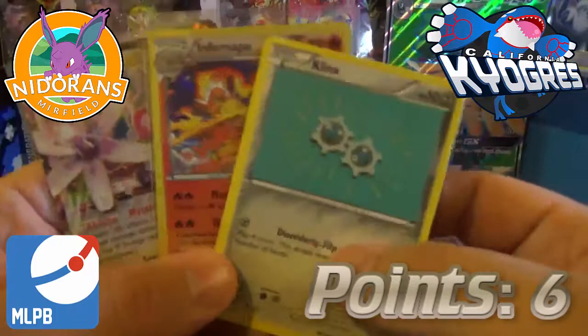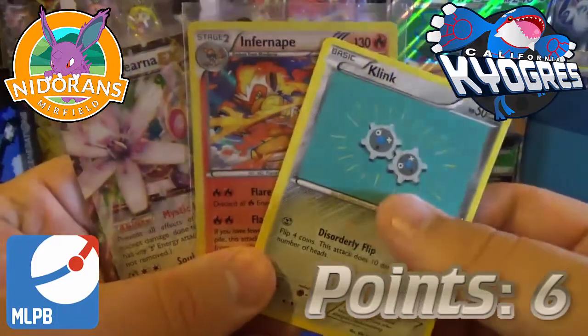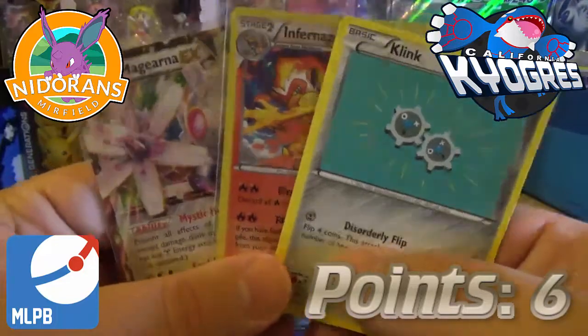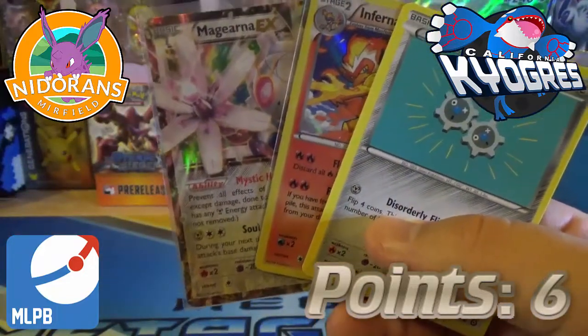We got ourselves a Klink, which is our competitive pick — one point. An Infernape Holo, which is worth two points. And a Magearna EX, which is worth three points. Good luck to my opponent again, Muffet's Game Room and their Mirafield Nidorans.